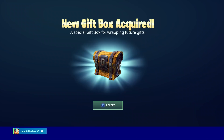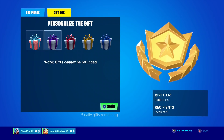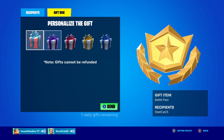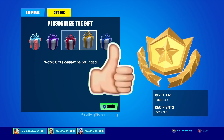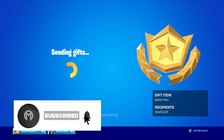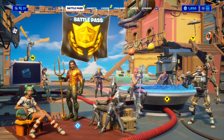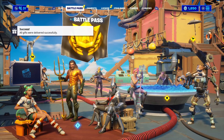But just before we get into it, I do gift my subscribers all the time here on the channel. So if you want the chance to receive a free gift from me in Fortnite, all you have to do is smash the like button down below and subscribe to the channel with the post notification bell turned on. Once you've done that, comment your Epic Games username down below in the comment section so I can add you guys on Fortnite and send you a free gift.